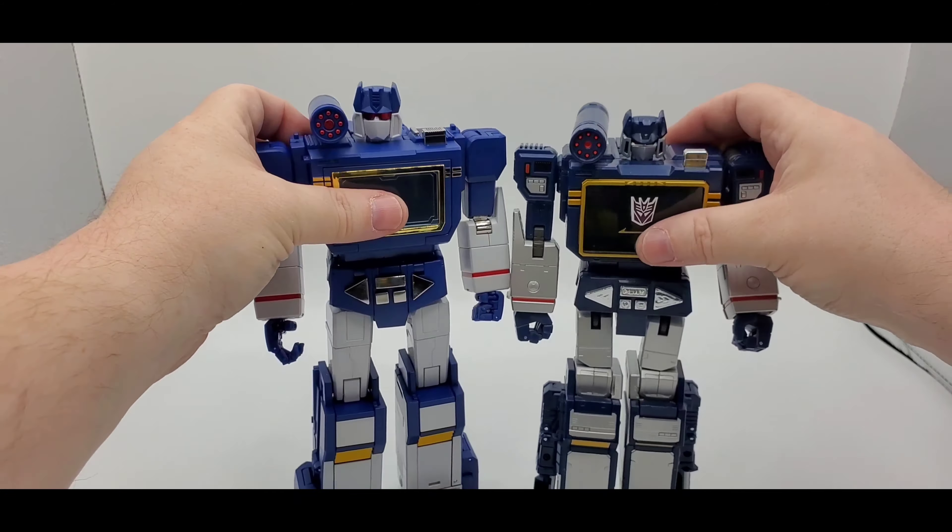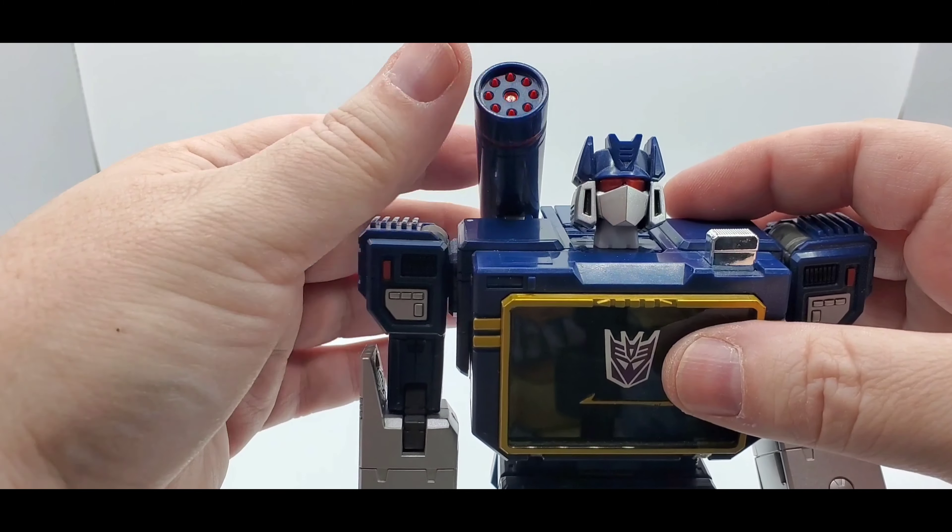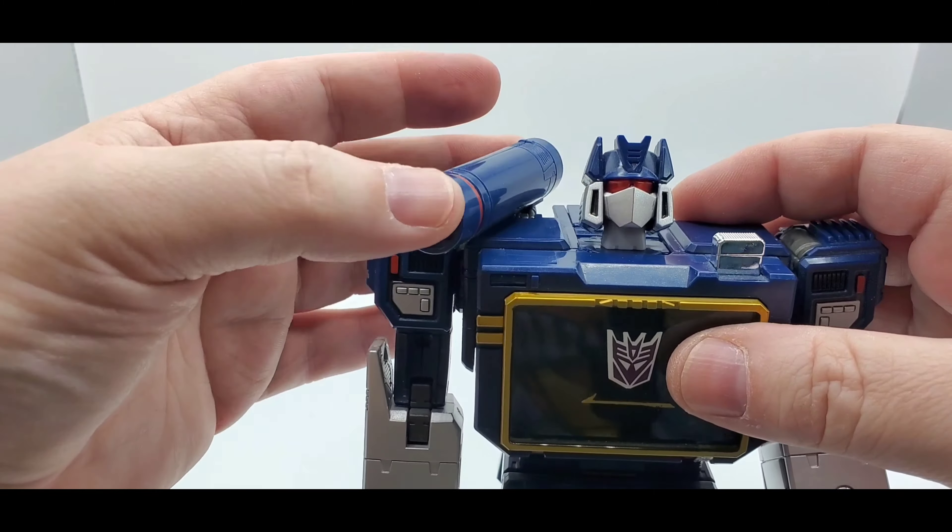Going over the MP-13 articulation: nice head sculpt - love the silver paint and the cherry red eyes. The head moves up, down, and side to side - can look down quite a bit and up quite a bit. Nice head sculpt. Can open up his chest - you can see the gold and a nice Decepticon insignia, silver paint, red paint, and some black paint in there. Very nice.